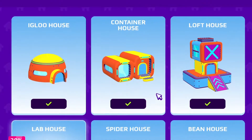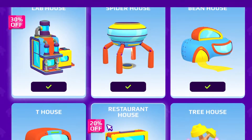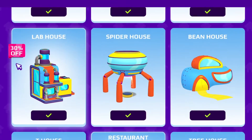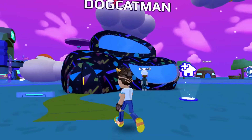First tip: you need to buy a house with gems in PKXD. You can buy bean house, spider house, and tea house. Also you can buy a rare house too. You need to save gems and coins to buy a new house in PKXD. I only have 1 gems house.